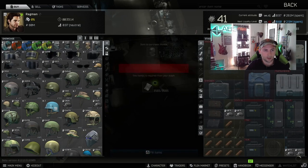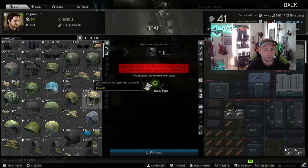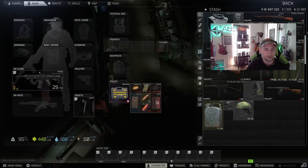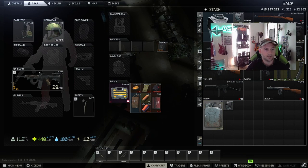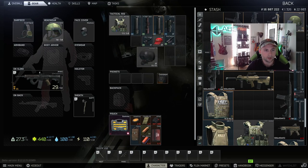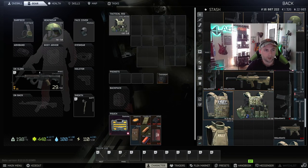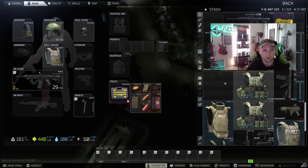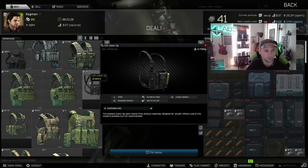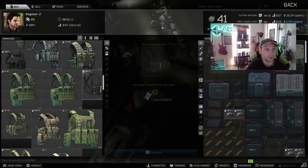I want something to cover my face, so I'll go ahead and buy a face cover. From here, I need something to protect my head, so I'll look for a helmet and buy one. You can move items to your ear piece slot, headwear, and face cover slots. There are two different types of rigs — one is an armored rig which takes the place of your body armor and also functions as a rig to hold items, and a standard rig. If you're curious how many slots it has, right-click and inspect. This one has 10 slots, this one has 20.